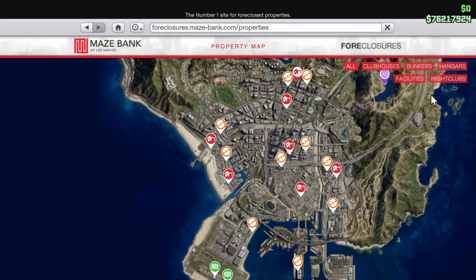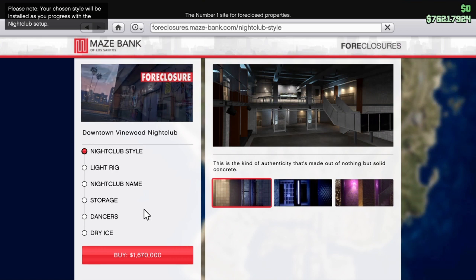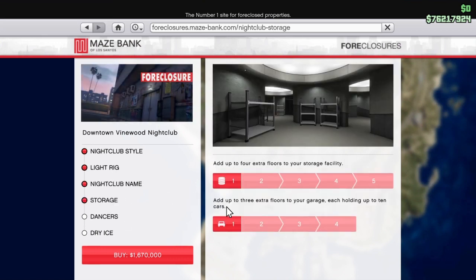If you guys don't have these, you have to be patient and get the money to unlock these vehicles before you can receive them — otherwise you will give yourself dead slots. The only type of dead slot you want is one you can contain and control. After the facility, we move into the nightclub. In the nightclub you have three delivery vehicles: the Speedo, the Mule, and the Pounder, plus the Terabyte as a service vehicle because it has a personal vehicle slot inside for the MK2.